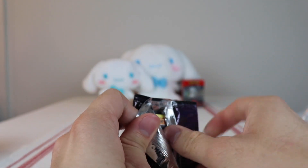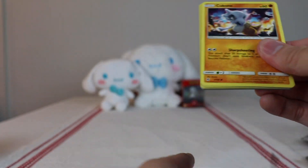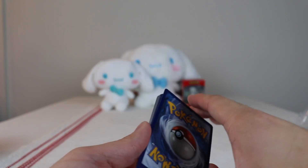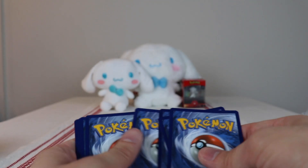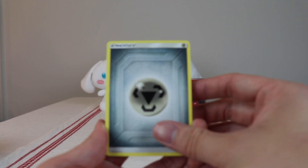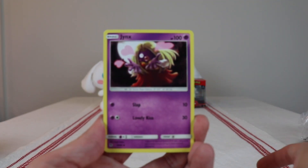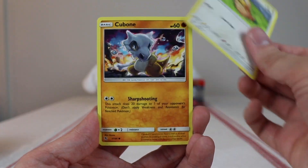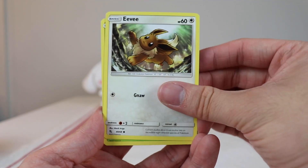It's sad when it gets to the point where you pull GX cards or EX cards out of packs and you're like, 'well, I wanted something better.' That just shows how Pokémon has gone from making holos coveted to now completely destabilizing the value of a holo and adding more epic pulls. There we go — Jinx, Graveler, Farfetch'd, Cubone, Jigglypuff, Eevee.